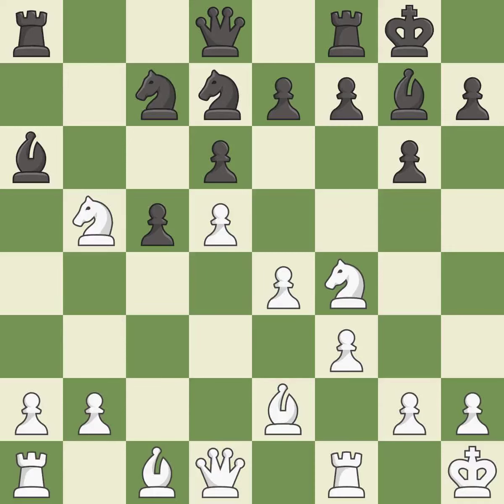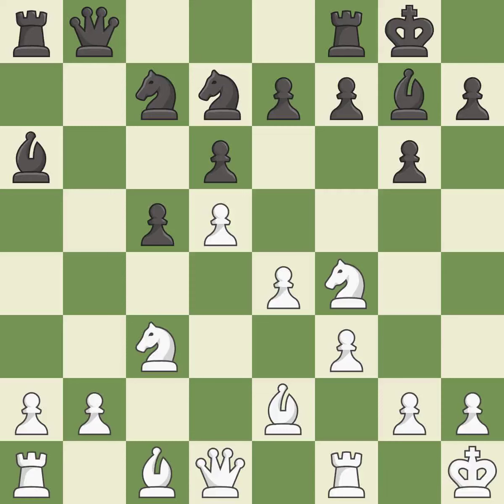This offers to exchange pieces of equal value — it is excellent. This offers an equal trade of pieces; it is best. This activates a queen by developing it off of its starting square; it is best.